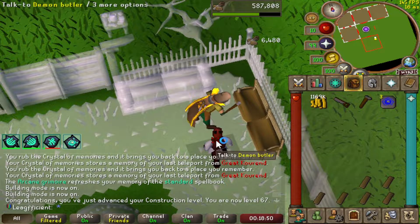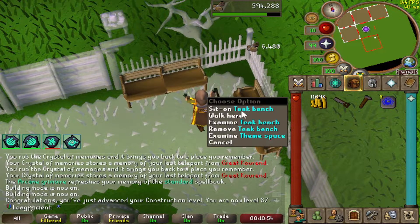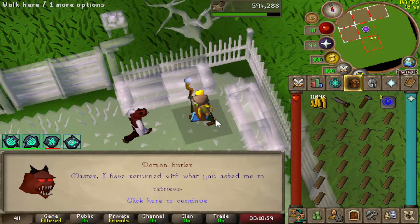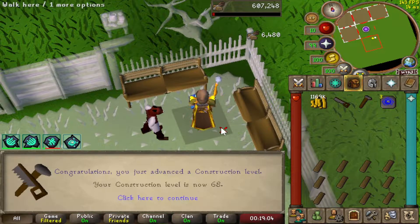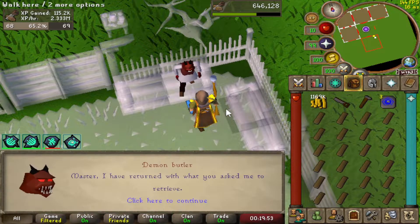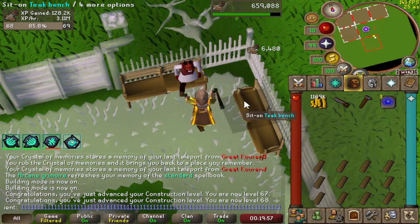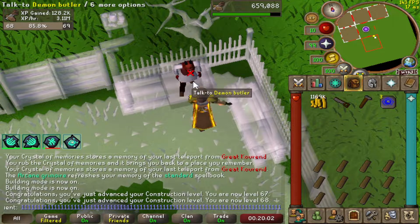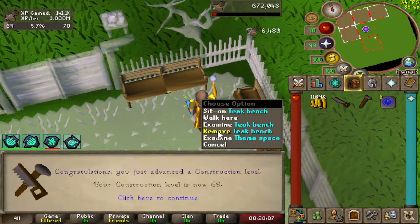Here we are with the teak benches. I'm going to have to work out the best method. The main thing you work out is when to send the butler to get you more planks, so it arrives basically on the tick that you finish the last bench. It looks like we are flying up the levels - there is level 68. That wasn't a very good time to send the butler away because now I'm stood here waiting. I'm going to try and work out the best timing and method.